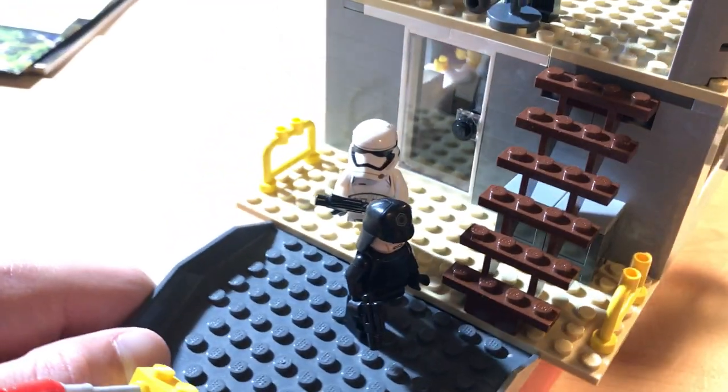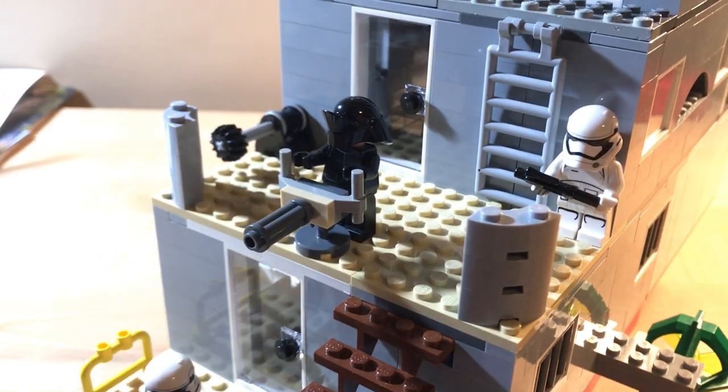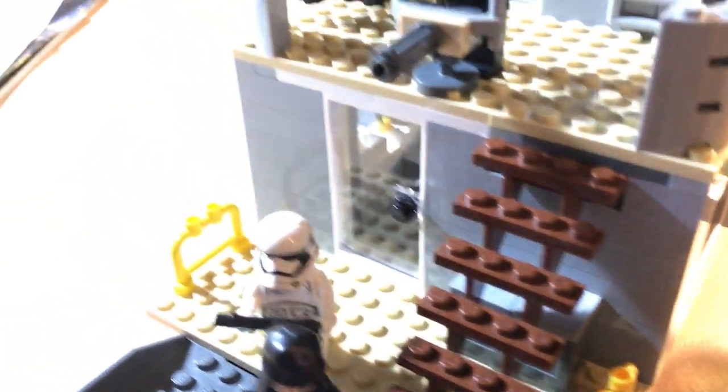There's an officer walking with a trooper to go up the stairs, which bring you to the next level. There are crates under the stairs and a door right there.